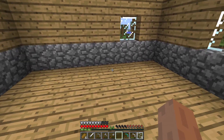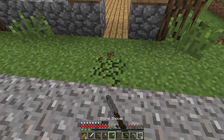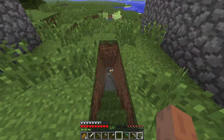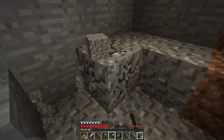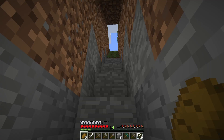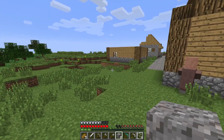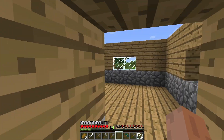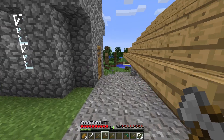I feel like we should also make some interior rooms, and we're definitely gonna have to have a basement. It'd also be really nice to have a gravel path here, so I'm gonna go get that. I think I should also start moving the stuff over into the new house — the crafting table, chest, and all that stuff.